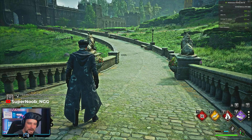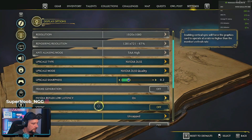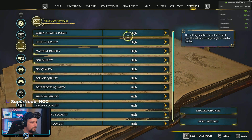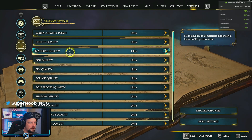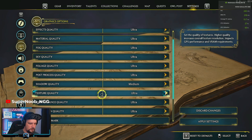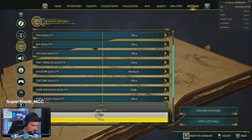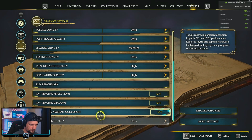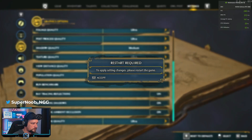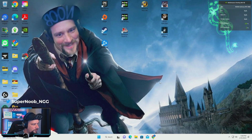I'm going to put it on my settings now — what I like to run. Going up to Ultra: Fog Quality Ultra, Sky Shadow Quality Medium, Texture Quality High, View Distance High, Population High. Ray Tracing on, Ray Tracing Quality... we have to restart the game now.